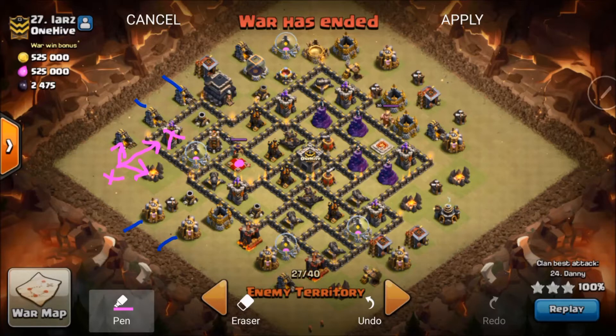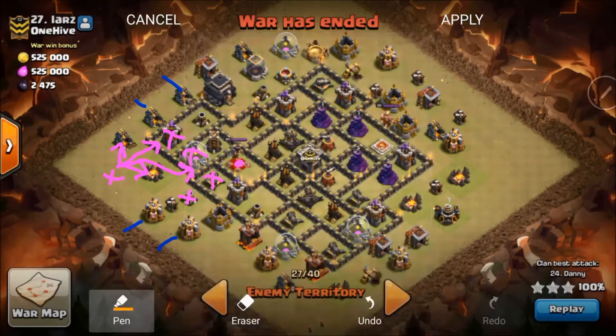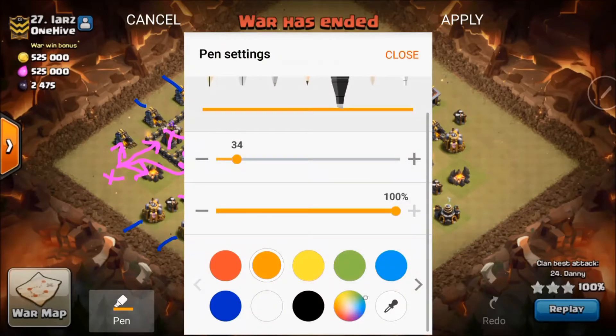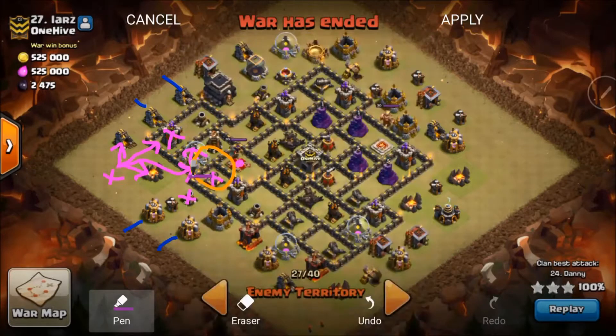The Queen is going to jump the wall and target the enemy Queen once she steps up. She's eventually going to end up around here, targeting all of this. During that time you're going to use a poison on the enemy Queen, and if you need to rage your Queen during that time you'll obviously use your rage spell.